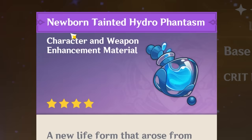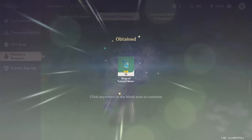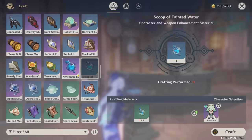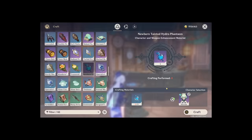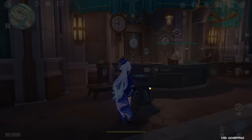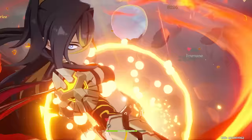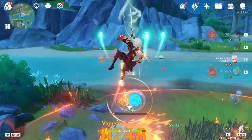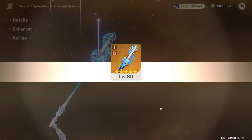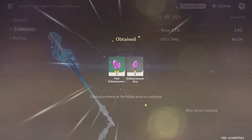Now we need to grind more materials — Newborn Tainted Hydro Phantasms. We use some crafting to get more but we're five short. Looks like we're going to grind some Hydro Phantasms and come right back. After the montage, we finish off the weapon — level 80, then level 90. There we go. 88 crit damage on the weapon — that is absolutely gigantic.